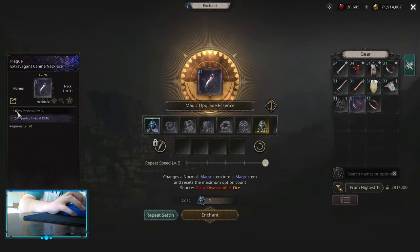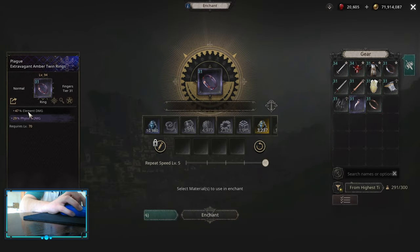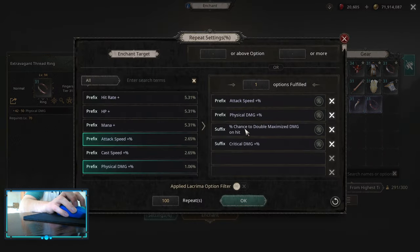For the necklace you're looking for the implicit multiplier necklace — I'm showing a physical build but for elemental you look for the elemental one. On the neck itself just roll whatever damage you can. On rings, instead of critical ones we are looking for elemental damage multipliers; for a physical build you can pick up the flat one. The biggest difference is that you want to get chance to deal double damage maximized on hit — this is the most important roll. Get as much double or triple maximize damage on your items instead of going for crit.